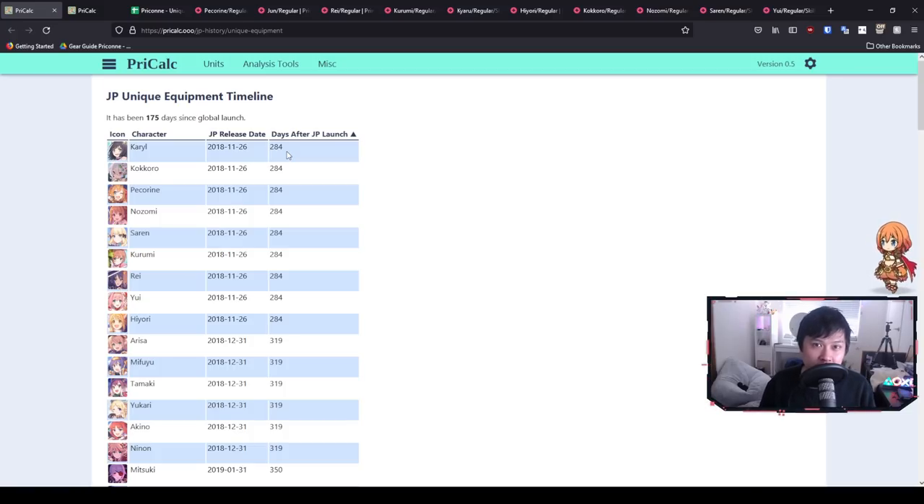There's honestly not overly too much that we can pre-farm to unlock the unique equipment itself. However, the pre-farming is more for the characters themselves. For example, Ray is not really used right now, but she's going to be a powerhouse in CB later on, and so when Ray comes into relevance with her UE we want to make sure she's at five stars so she can perform at optimal level.